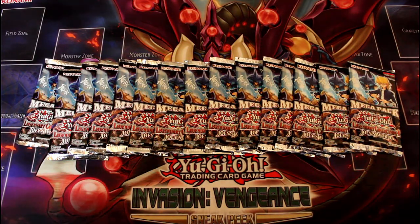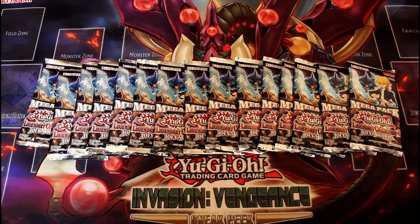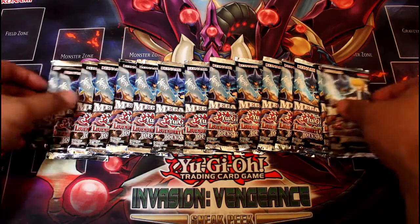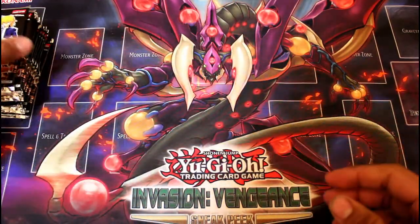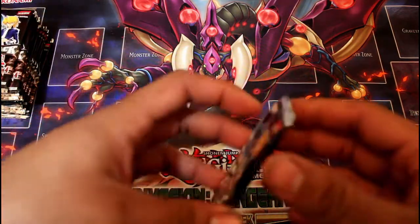Alright, for the sake of time, we've opened up all 3 boxes and we have here 15 Mega Packs. Now let's start the quest for Raigeki. Also in the set, we have a lot of secret rares like Dark Hole, Foolish Burial, Ultra Rare Reinforcement of the Army, and a lot of pretty old school cards from the Goat format.